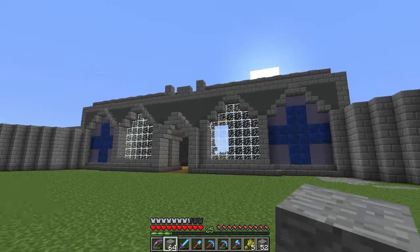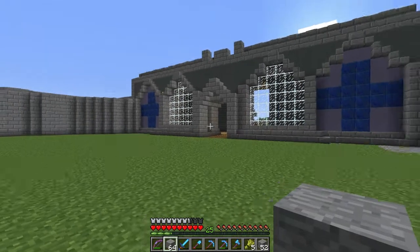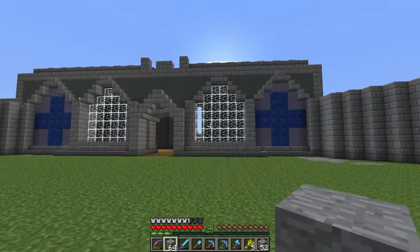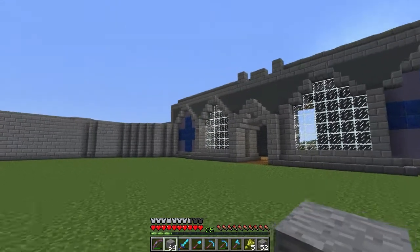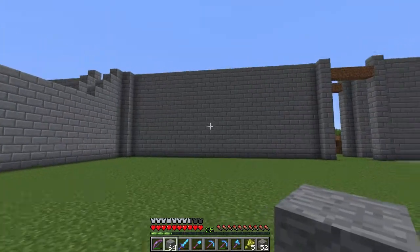As far as the outside goes, I think it's pretty much done. I don't know if I'm gonna add much more to it, but I really like the way the stained clay is looking. The walls are pretty much going to be the same height here as far as height goes.